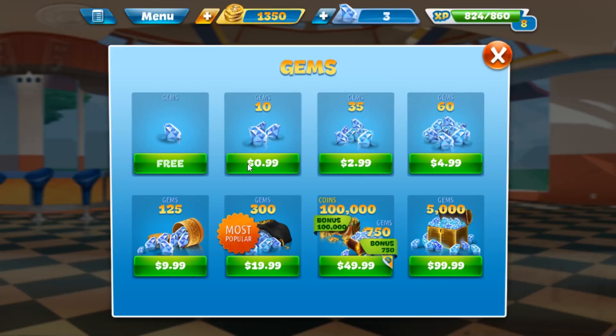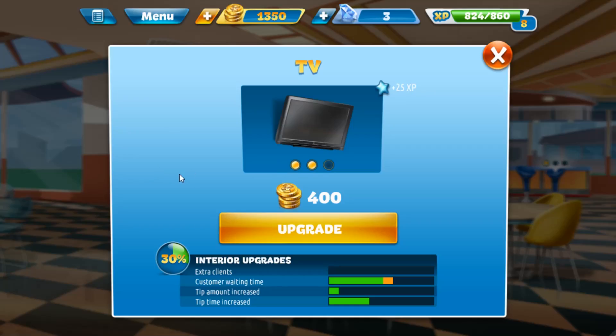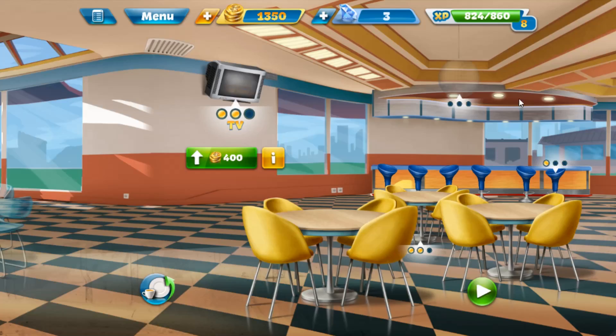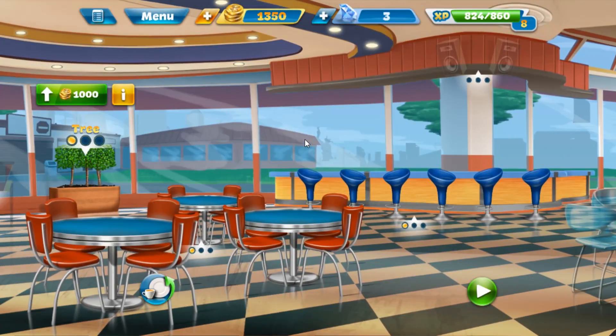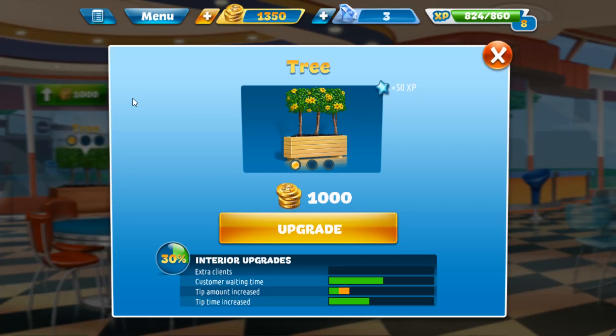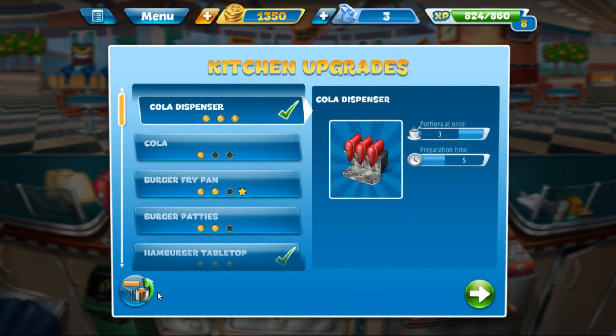Ten gems is a dollar, which is kind of a rip-off — you should be getting like 100 gems for a dollar. You can also get a TV which makes people happier and willing to wait longer, install a disco ball so people can boogie woogie and increase their tips, or add plants to make the place look upbeat and classy. Some stuff is more expensive, but if you like this game you can upgrade your restaurant and become the king — or queen, or pandimensional demon lord — of the food court.